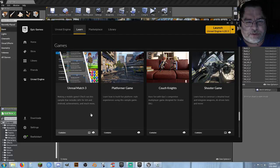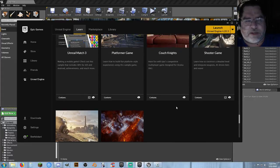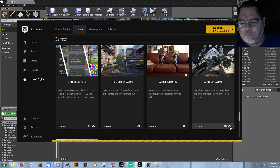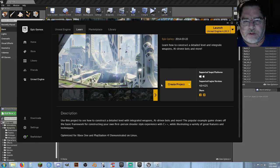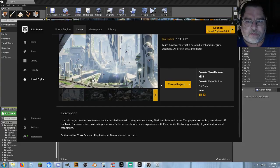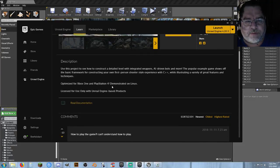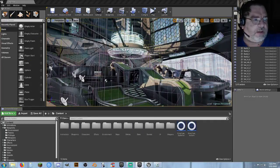You've got Shooter Game right here. Unreal Match 3 — that's mobile stuff I haven't looked into yet. I have not looked into Platformer Game yet, or Couch Nights because it's Oculus. There's also Strategy Game and Vehicle Game — I'll take a look at those in other videos. With Shooter Game, if you look right here, you've got the cloud and the book icon. Click on that and just select Add to Project. It's free and it's going to be about a 1.5 gigabyte download, so be ready for it. It works with the latest versions and it says optimized for Xbox and PlayStation.